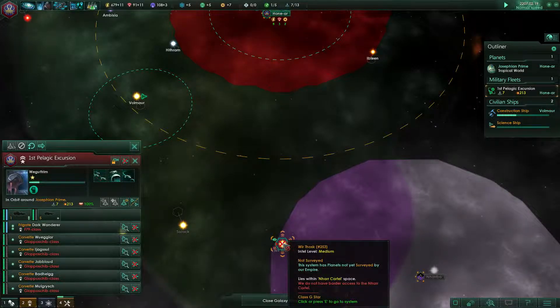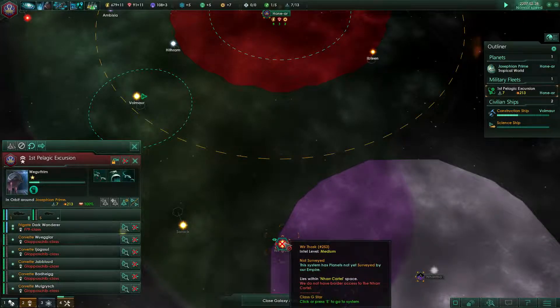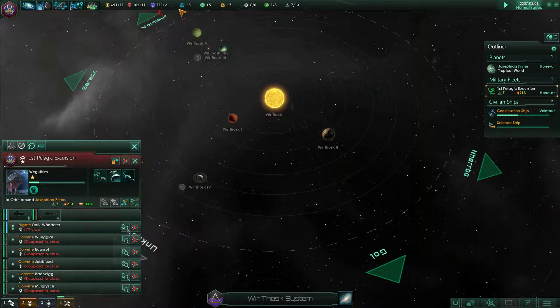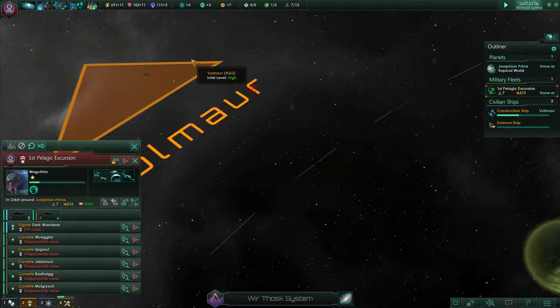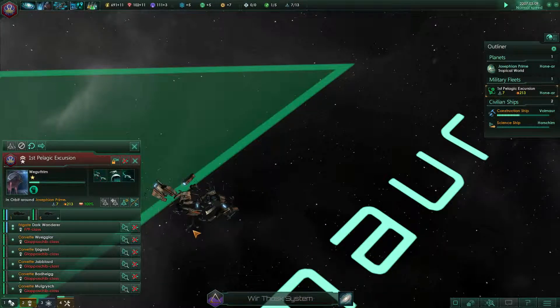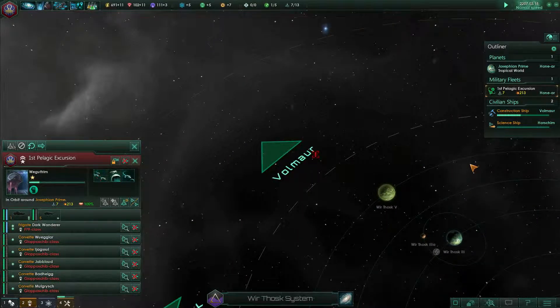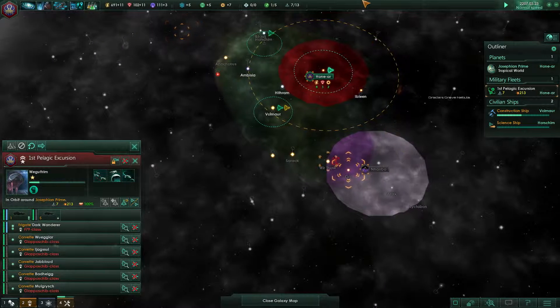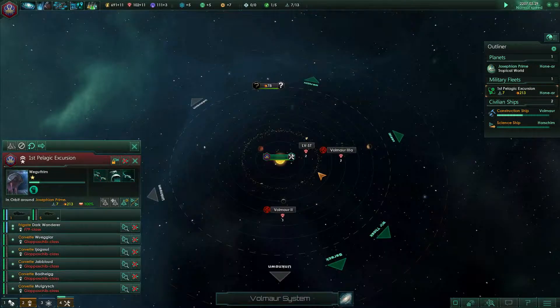We're inside the border of this system but we can't go further — we do not have border access to the Nar Cartel. Will they attack us if we go in? Possibly — I don't think they'll even let us in. And there's our damaged ship... how do you ever go get revenge on those guys? We'd have to declare them rivals — then it doesn't matter, then we can go in.